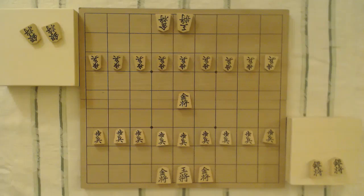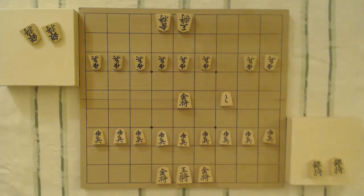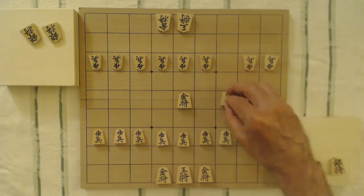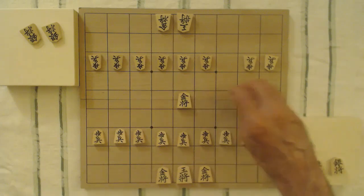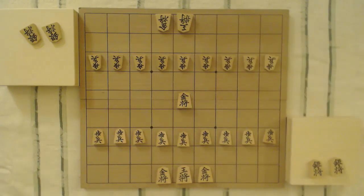You may remember from the previous video — I described the moves of a promoted pawn. I said the pawn can go forward to any of the three squares in front, side to side, or directly back. So a promoted pawn is, in fact, a gold general. It has the powers of a gold general. I just didn't want to use the name in the previous video, so I just described the moves. But that's the piece we're talking about when a pawn is promoted.